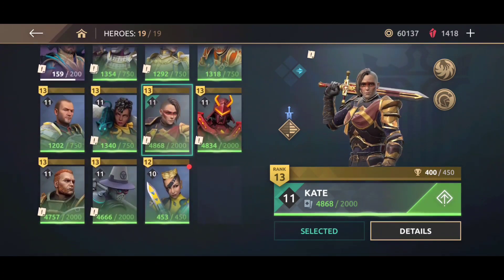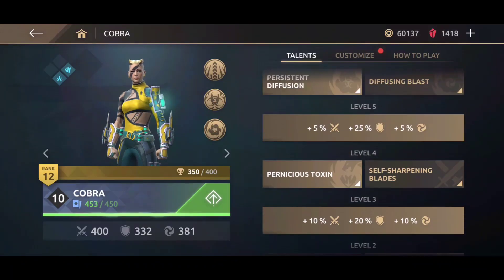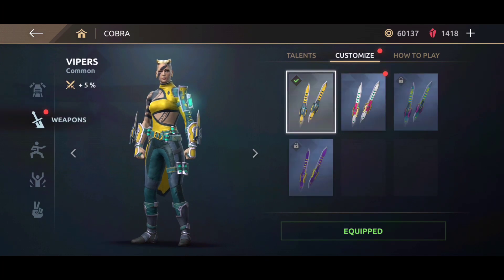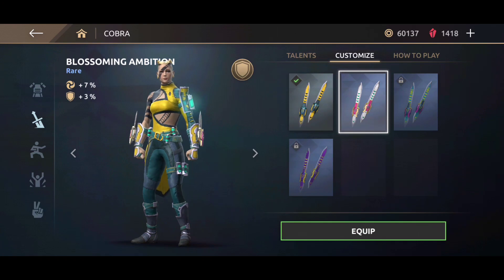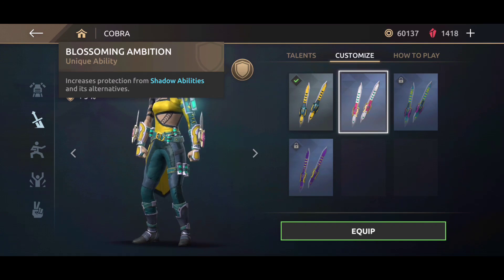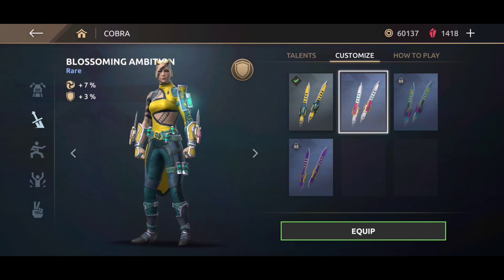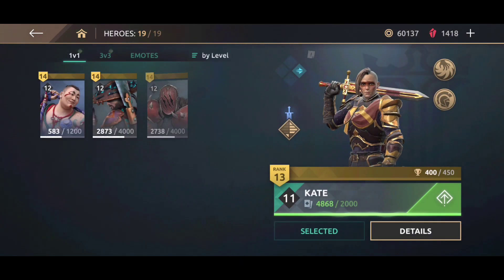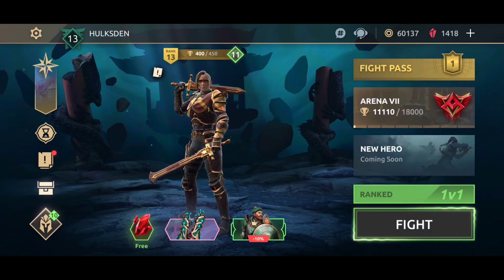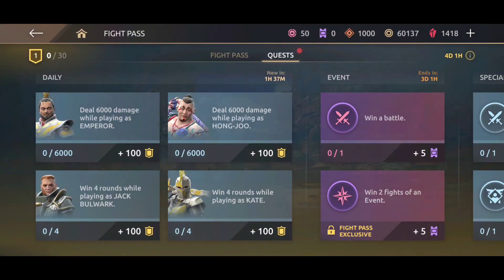Let's see what's going on with this new weapon. What are the specifications? Go to customization and click that red icon with the dot. The weapon looks incredible. It says: increases protection from shadow abilities and its alternatives. This sounds interesting — it simply means it lowers the damage you get from shadow abilities and their alternatives like Hongju's Triumph, Monkey King, and Ascension. Jet Shadow Harmony has been removed, so that won't count. Anyway, that's the weapon — Blossoming Ambition looks kind of okay.